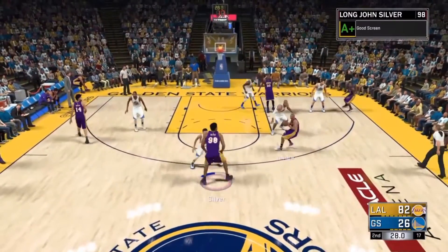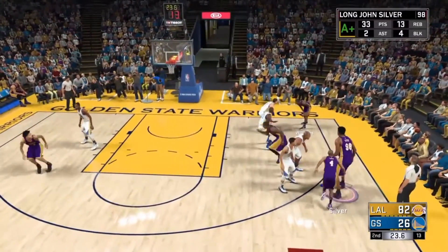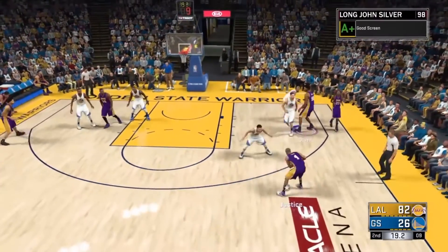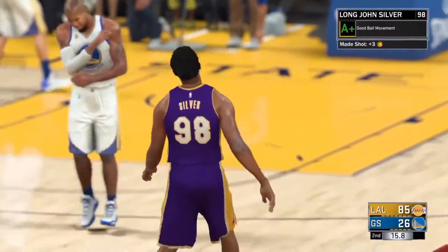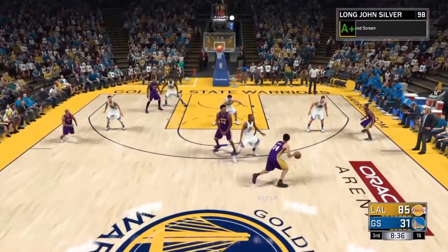Another method some people use: when you activate the orange juice power-up, you can use Justice himself and just hit right on the d-pad and it'll pass it to your player. Whatever your player is doing, he will pull up that shot and it should be a green — a really simple shot for that player, as long as you're on rookie.